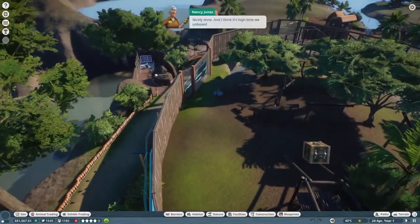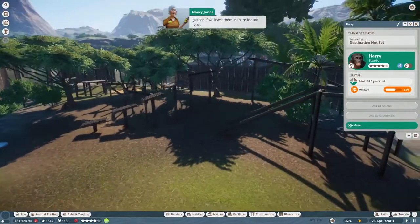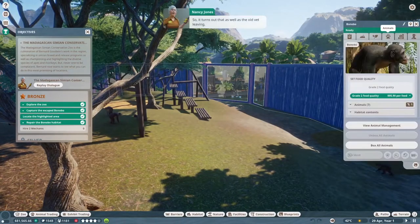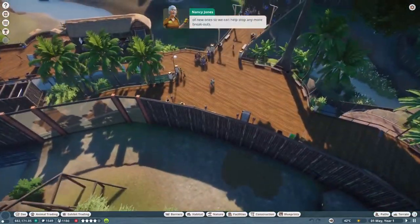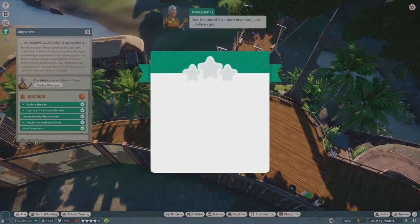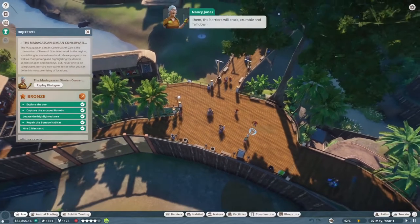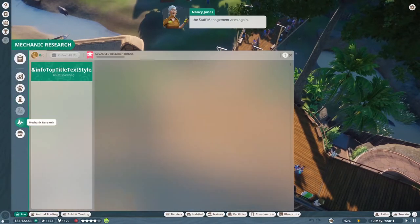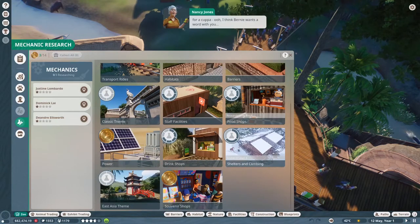I think it's high time we unbox those bonobos - they get sad if we leave them in there too long. Select the habitat barrier to bring up the habitat information panel. It turns out that as well as the old vet leaving, the zoo's mechanic left too - everyone's quitting, how rude! Mechanics do all sorts of helpful things around the zoo, most importantly taking care of habitat barriers. We did the bronze objectives! Go into the zoo section and staff management to hire a mechanic.